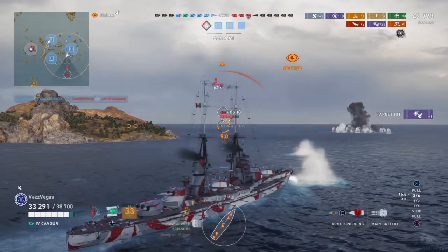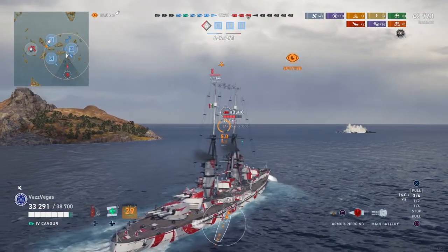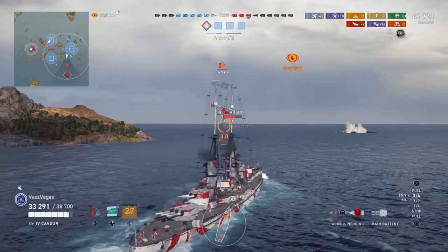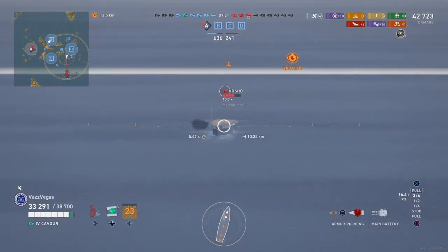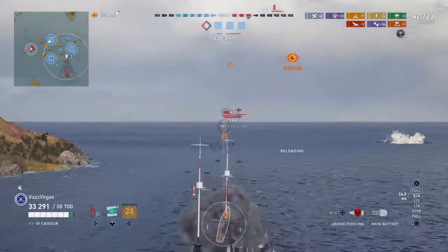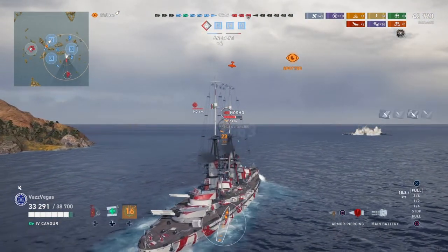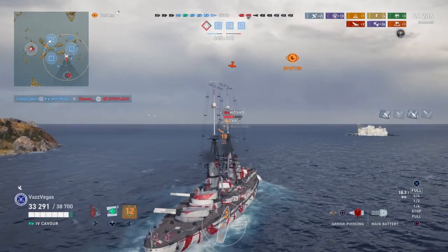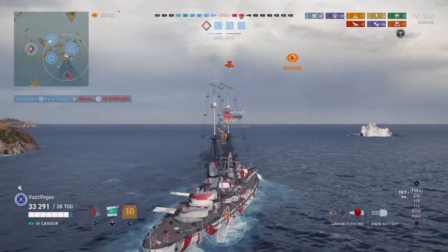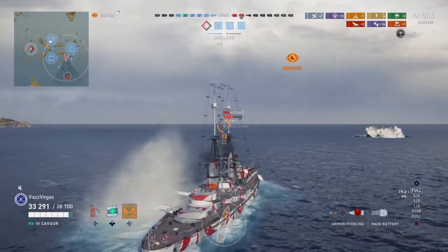That's because when you get within range of a target, these secondaries can really rip destroyers, rip cruisers, and do a number on battleships too. You can fight it all you want and try to put a dispersion build on these battleships, but I think you're fighting an uphill battle — you're kind of negating this line's strengths. You don't have to take my advice, but this Italian battleship line is going to give you an opportunity to improve your brawling skills.